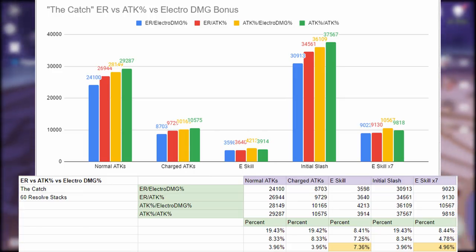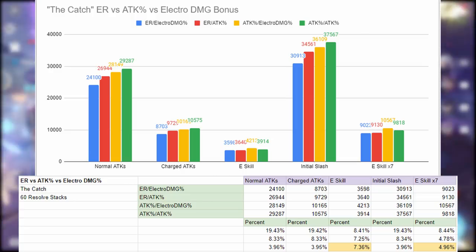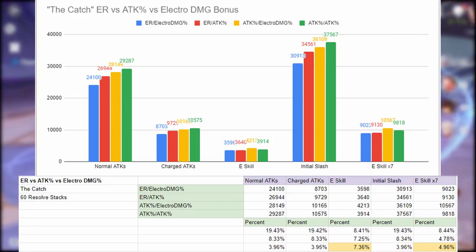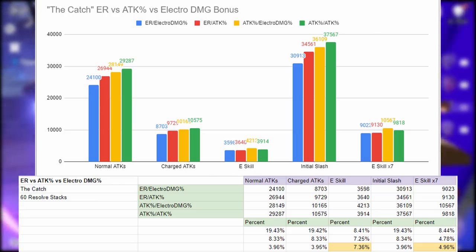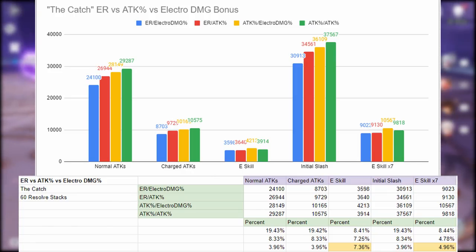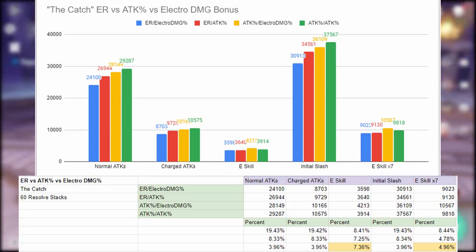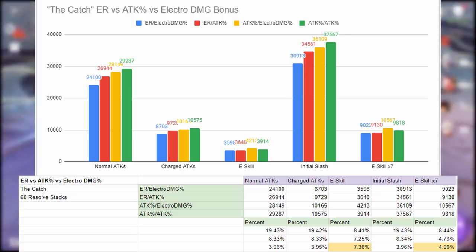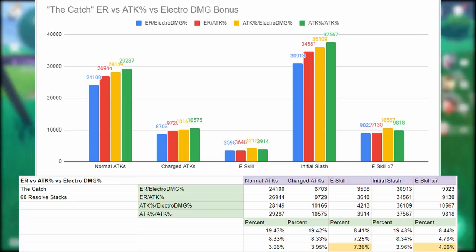So if you're going to run The Catch, decide what's more valuable: higher E skill damage, or higher normal, charged, and initial slash damage from your elemental burst. We could try to think of a practical rotation, but honestly I'm not sure exactly what it looks like. My guess is you'd get one full normal combo and maybe half a combo into a charge attack to finish the 7-second duration. Meanwhile, your E skill procs every 0.9 seconds, so about 7 times — that's why there's a column showing E skill multiplied by 7. Note that the E skill in the middle column is the initial cast damage, not each proc, which is why multiplying by 7 doesn't match that final column. So for The Catch, choose between attack percent with electro damage bonus or double attack percent.